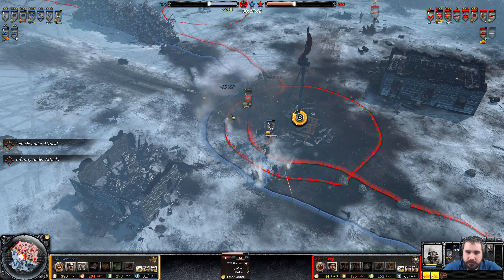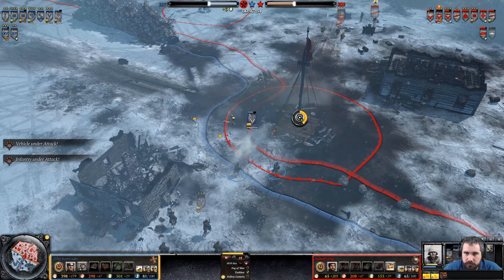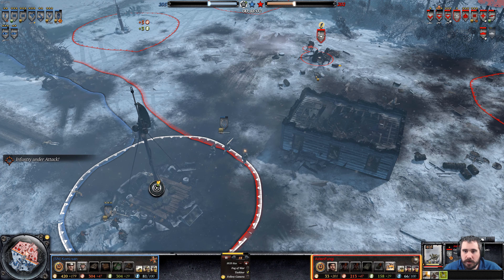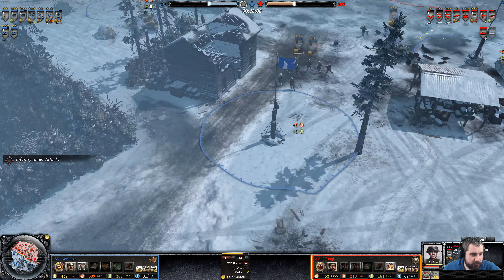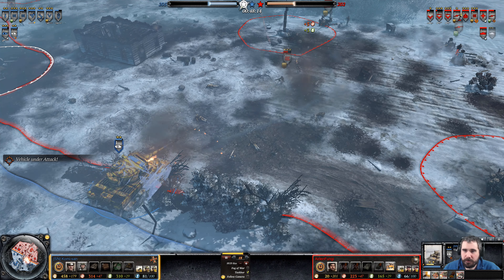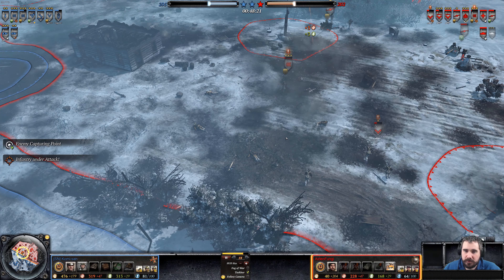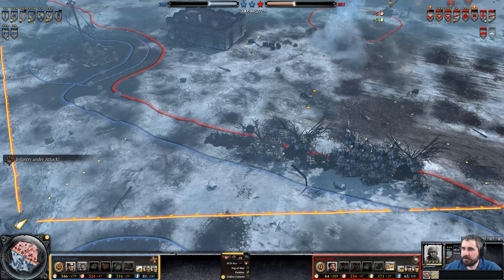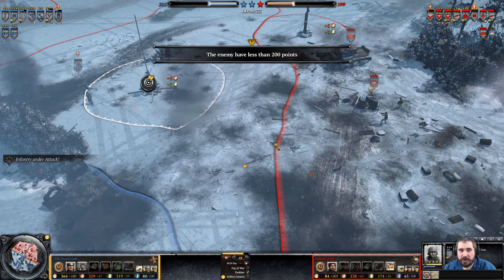Good hit there. Frag grenade off the throne — going to sprint out of there. Vickers here to cover. Tiger Ace now fully repaired. Pack 40 gets a great hit. Six-pounder does roll a bounce and the Vickers almost goes down — they're trying to take it, almost goes down.